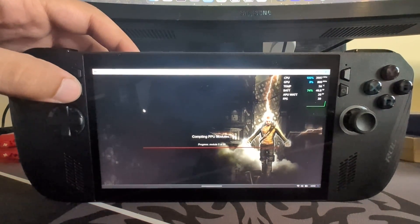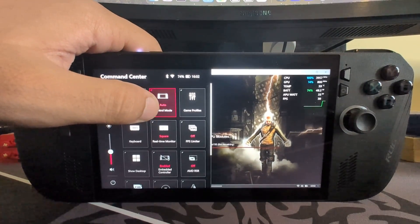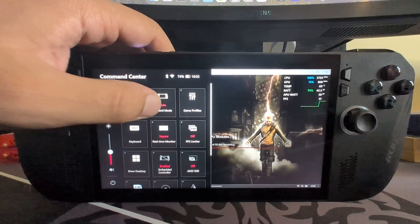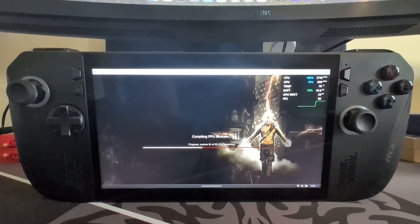When the game is launched and you're ready to play, you want to put the device in gamepad mode. Otherwise, if you don't have it in gamepad mode, it'll try to trigger the keyboard and that won't work properly. That's a little tip — I'm using an Xbox controller here, but that applies whether you're using the built-in controls or an external controller.